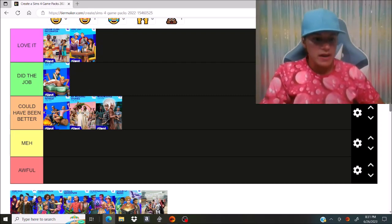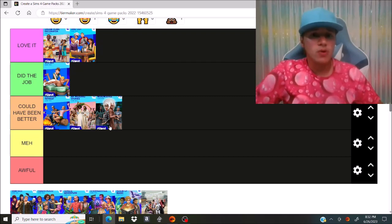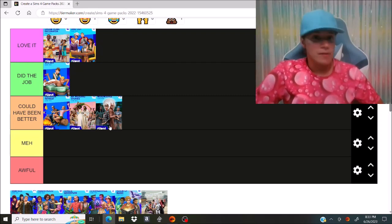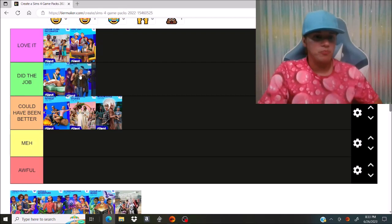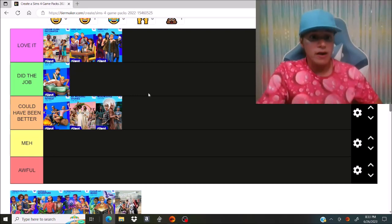The next pack is Vampires. I'm not someone who's a super vampire fan, but I like it. Vampires are very difficult to keep alive — they either have to feed off other Sims or grow plasma fruit, and they can't go out in the sun. They're kind of fun to play with because they have supernatural abilities; they can gain skills very fast and teleport places. I really like the world of Forgotten Hollow — I like the creepy setting. I like the build mode items and the creative Sim items, so I'm going to put Vampires in love it. It gave us Caleb Vatore, one of the most handsome pre-made Sims the game has ever come with.